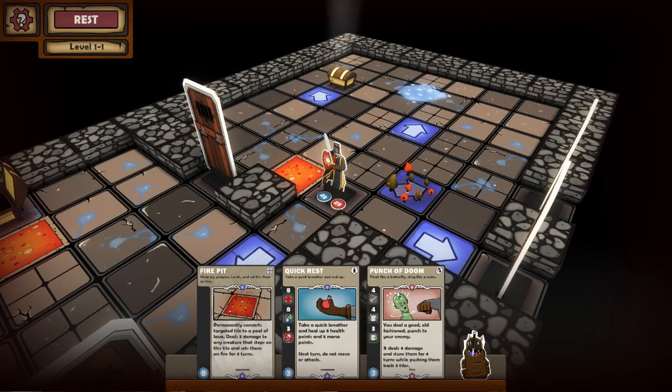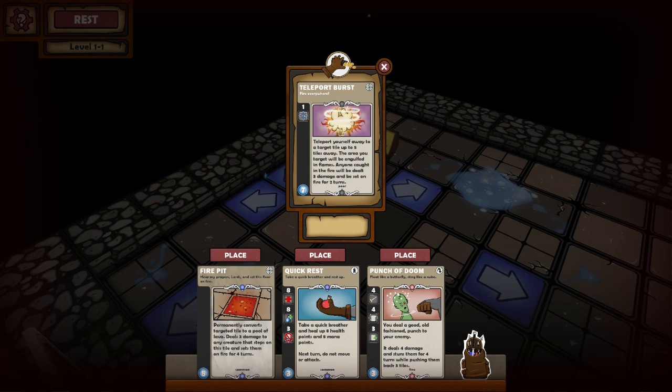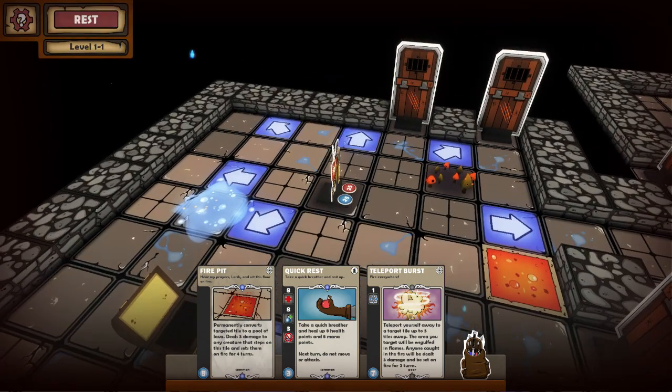We don't need Teleport Trap — that just teleports enemies around. I do actually like the Teleport Burst. Wow, that's really good. Goodbye Punch of Doom, hello explosions. I'm the fire master, apparently.